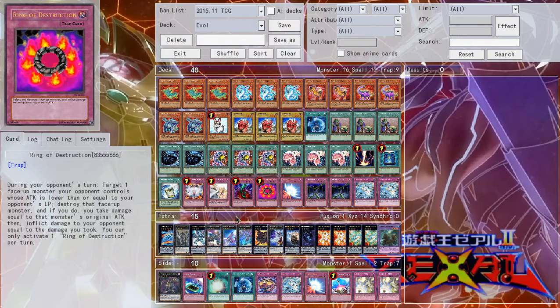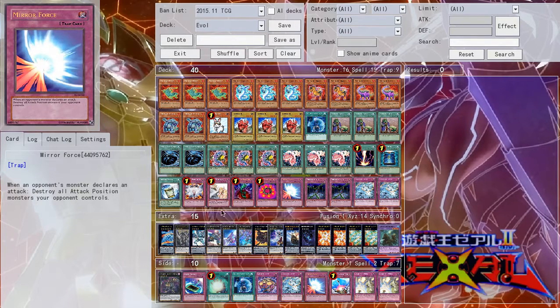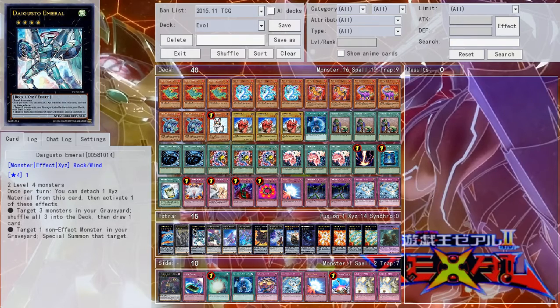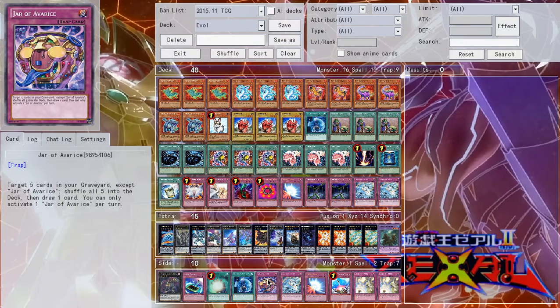For the extra deck, it's relatively standard — a rank 4 toolbox with a couple of minor additions. Starting with the rank 4s: Anti-Luminescent Knights, Evilswarm Exciton Knight — I think this one is pretty important and I'd definitely recommend it. I know he's still stupidly expensive and barely played, but he's a staple rank 4 in general. He's really important in this deck, especially if you decide to opt out of playing Jar of Avarice. What Exciton allows you to do is target any 5 cards in the grave, shuffle them into the deck, and draw a card.